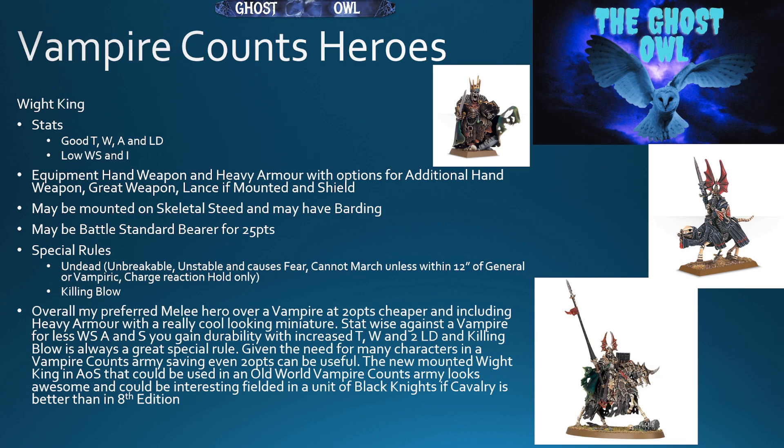Stat-wise against a Vampire, you get less weapon skill, attacks, and strength, but you gain durability with increased toughness and wounds, plus an additional two leadership, which can be really important for combat results. Killing Blow is always a good special rule. Given the need for many characters in a Vampire Counts army, saving even 20 points can be useful. And there are more options now — there's the new mounted Wight King in Age of Sigmar, which looks awesome.